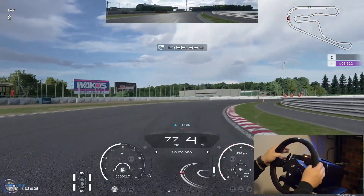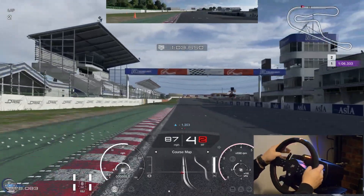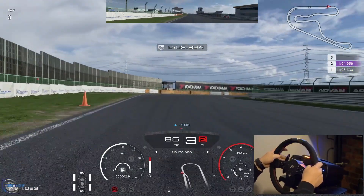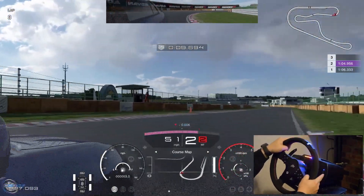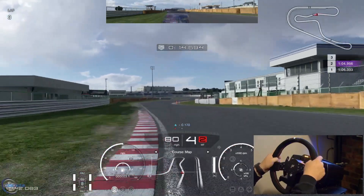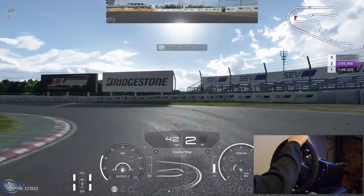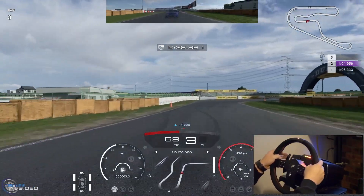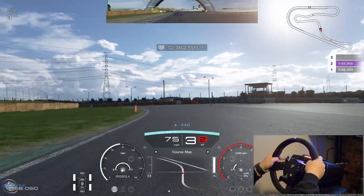Getting a little bit of liftoff oversteer. That time was a 1:04.956. Since we went a little wider on that one, we were able to get a little bit faster takeoff and more speed, so that's why we're ahead of our previous time.